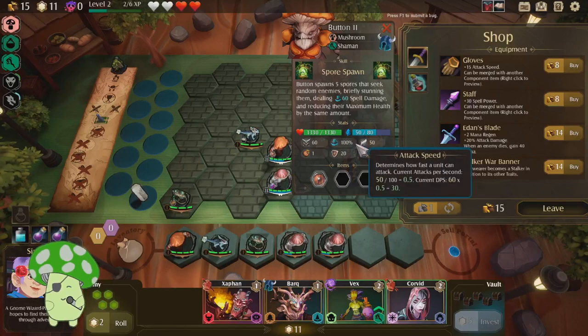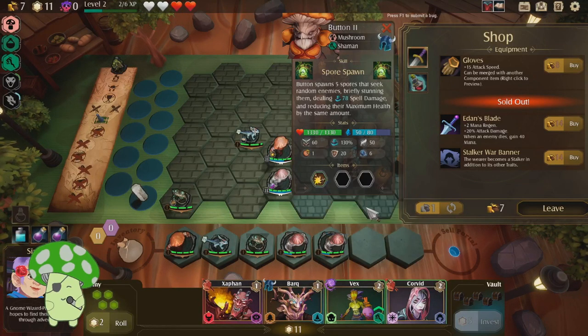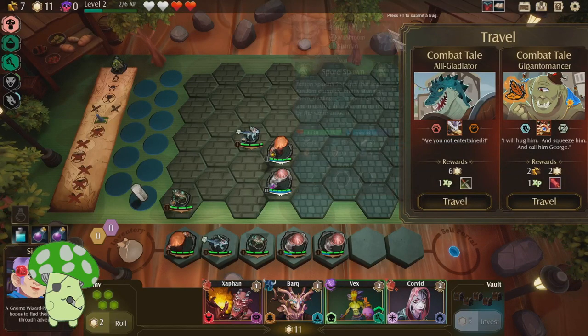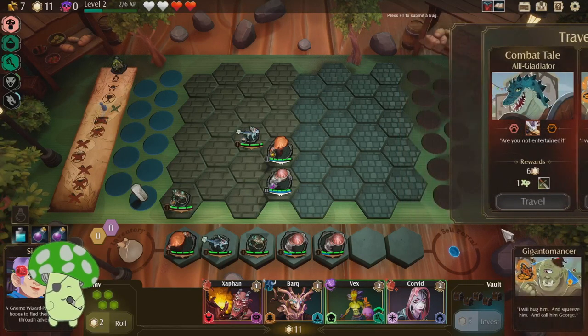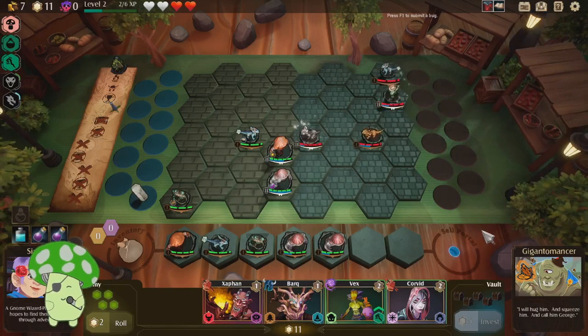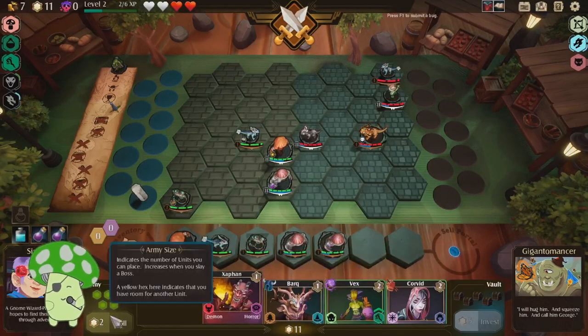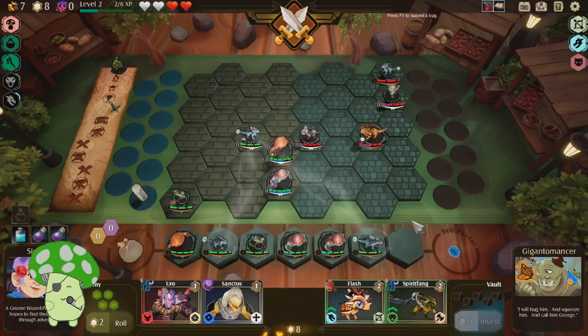Attack damage, attack damage. You seem to be more of a... do this. There we go — well, this ain't one of those situations where the magic item chooses a wielder. Are you not entertained? Get a sword. Let's fight you. Giganto Maxer — I will hug him and squeeze him and call him George. I don't actually think we need either of you, so I will roll.